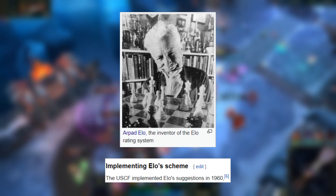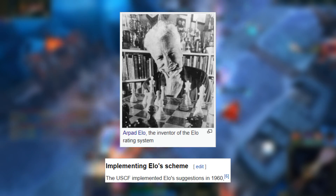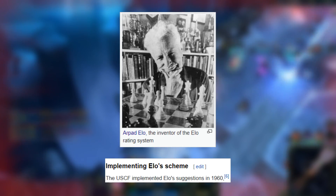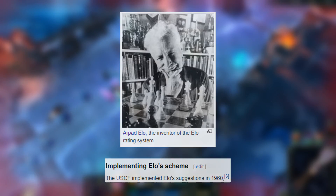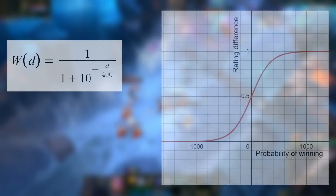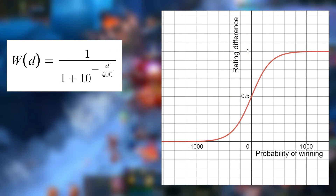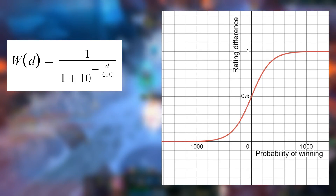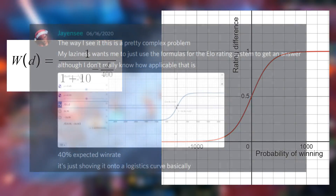Elo was, as far as I know, the first rating system to have a solid statistical basis. It relies on calculating the probability of each player winning based on their ratings. But while players can be infinitely good or infinitely bad, the probability of winning still has to be between 0% and 100%. The way Elo addressed it was by using a non-linear function to map rating differences to win probability. With this formula, where D is the rating difference, he could work linearly with ratings — adding and subtracting them — and then convert the final results to a win probability.